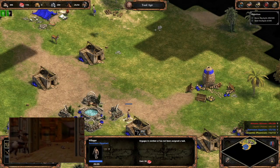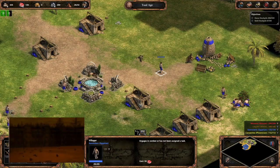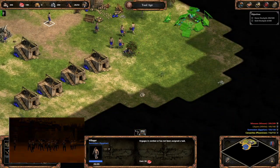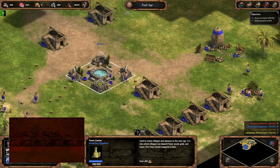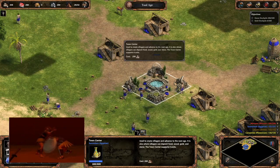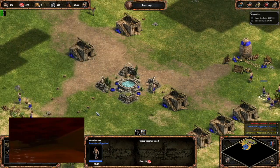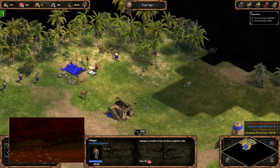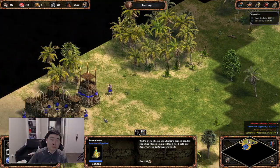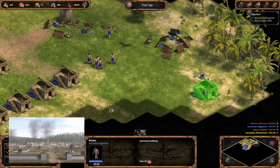It looks like we have three civilizations listed alongside the Egyptians. Let's start with the Canaanites. Get ready to journey back in time to a land of ancient cities, powerful trade networks, and a rich and diverse culture. This is the land of the Canaanites, a civilization that flourished in the ancient Near East thousands of years ago. They were great builders and architects, constructing impressive cities such as Ugarit and Sidon, with towering temples and palaces that stood as a testament to their power and wealth.